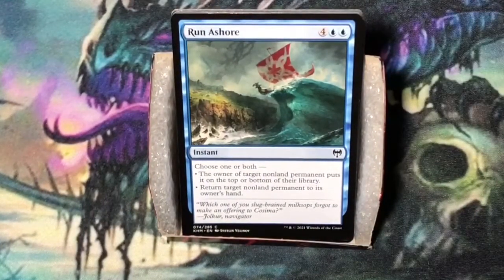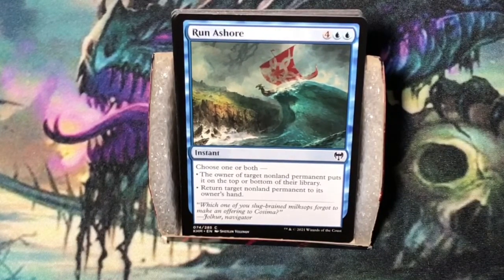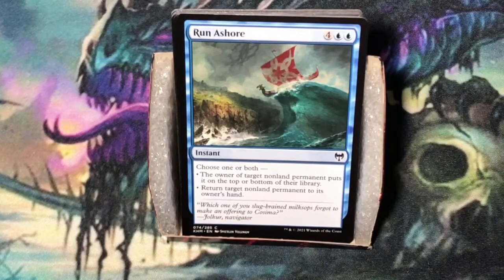Run Ashore. Six mana — four and two blue. Instant. Choose one or both: the owner of target non-land permanent puts it on top or bottom of their library; or return target non-land permanent to its owner's hand. This could see some play in a very slow controlling deck. It could be considered a blowout.